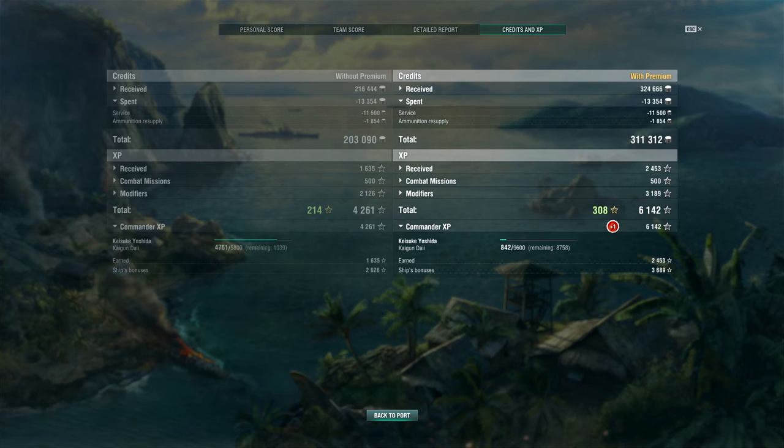The Minikaze was a Japanese destroyer I really enjoyed going up the line — a ship I had for a very long time, long enough that my captain got Concealment Expert around the time I got the Hatsuharu or Mutsuki. Other than that, we're going to go ahead and end this episode. Thank you guys so much for watching. If you liked what you saw, hit the like and subscribe button. You guys have a great and fantastic day!